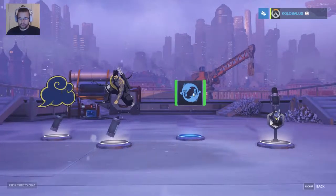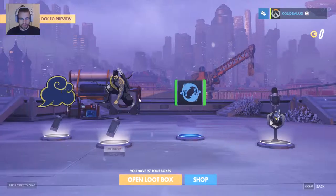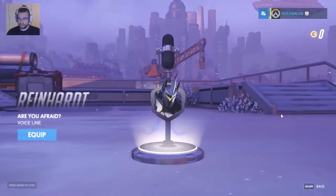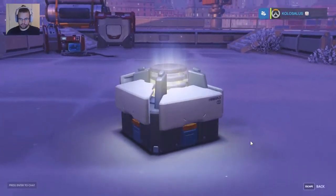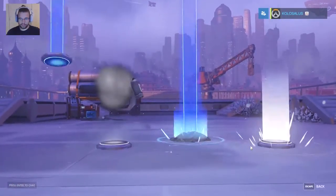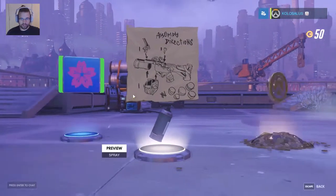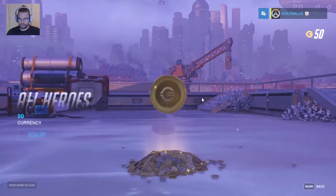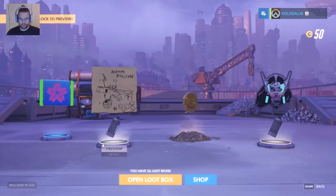One more again. We've got a Hanzo portrait, a Hanzo spray, another Hanzo spray, and a Reinhardt voice line. Two rares — we have got a spray for Junkrat, a Sakura player icon, all heroes 50 currency, and a Symmetra spray.